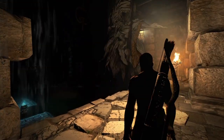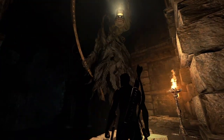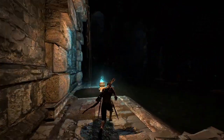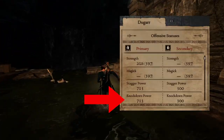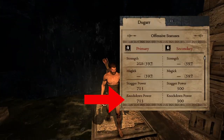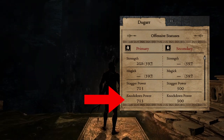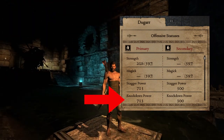First things first, you will have to be on your pre-daemon run, meaning you haven't killed him on your current playthrough. Secondly, make sure your knockdown stat is as high as possible. Everything above 500 is good. If you're below 500, wait till you have better gear or augments.